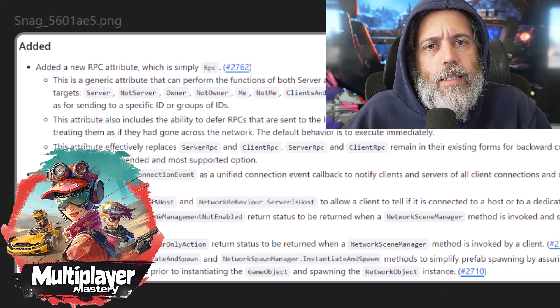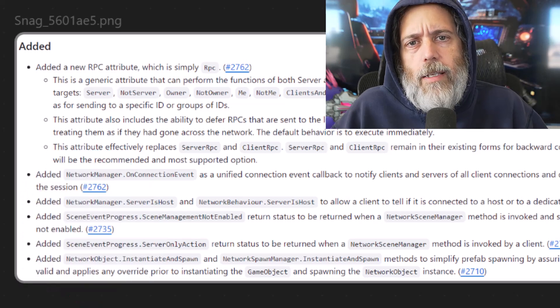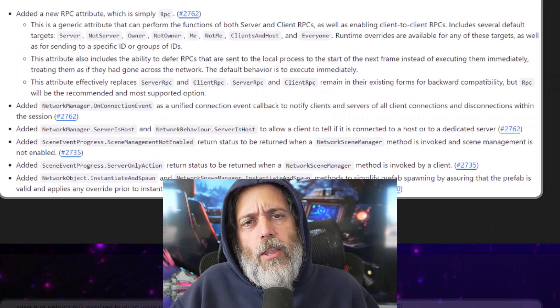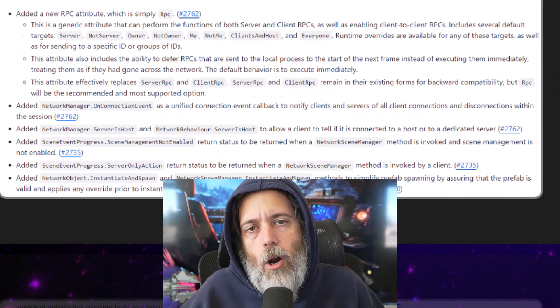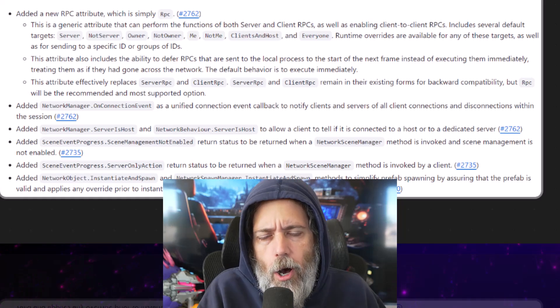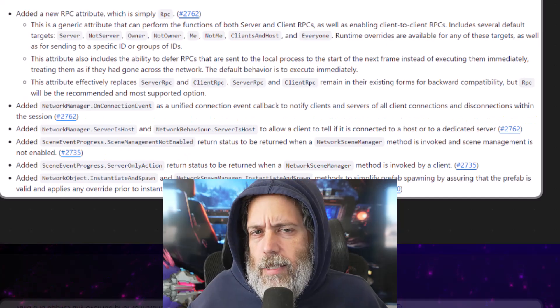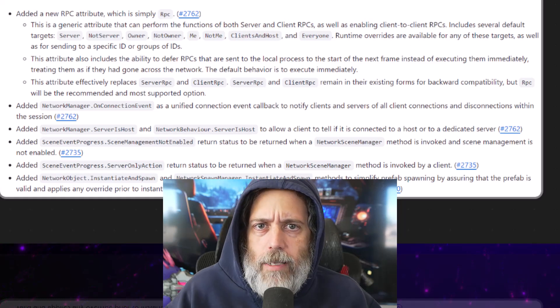One of the biggest things they've added is a change to RPCs. Instead of having to do client RPC and server RPC and then build up parameters, there's now an easy way to just send an RPC — a remote procedure call — to anything you want, whether it's a specific client, the server, a set of clients, just the client and server, or whatever you want. There's a big set of options now, and they've made that drastically easier.